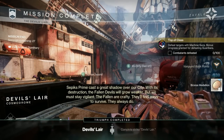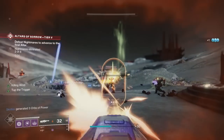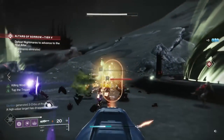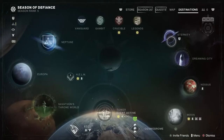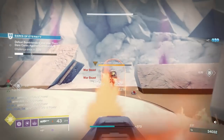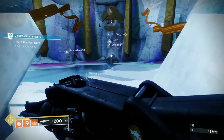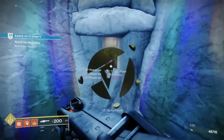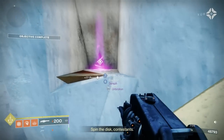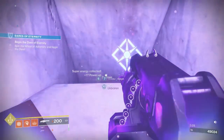The next step is killing 100 enemies with your machine guns. You can go to the Moon and the Altars of Sorrow, but the worst problem is heavy ammo. So really where you want to be going is Dares of Eternity, because you've got the raid banners on the floor. That'll give you full heavy ammo, and if you make the jump through the little hole, you'll get unlimited heavy ammo for the next phase in the middle room. So just run normal Dares of Eternity and once you've done those 100 kills, that's it.